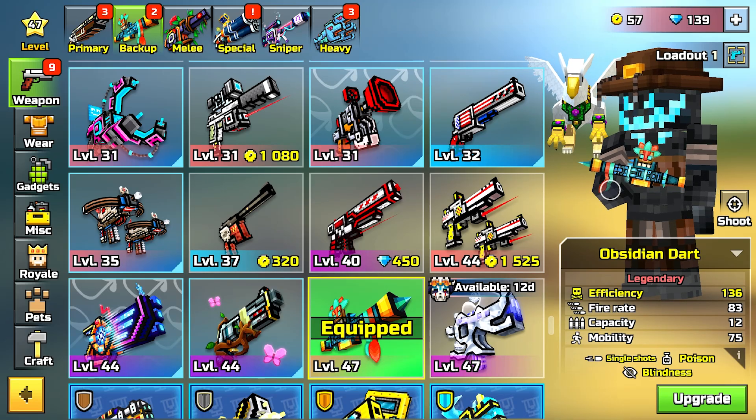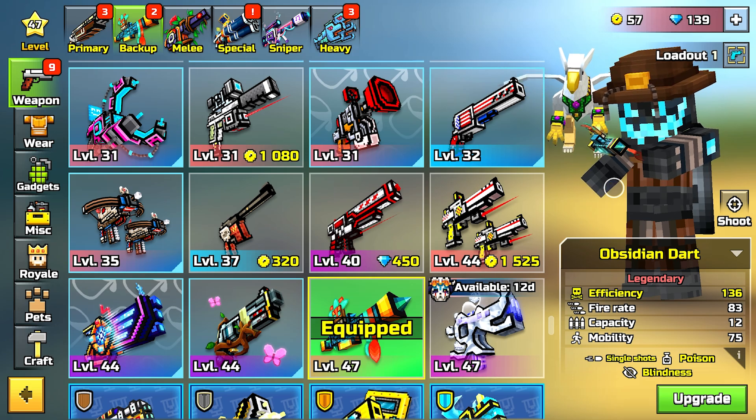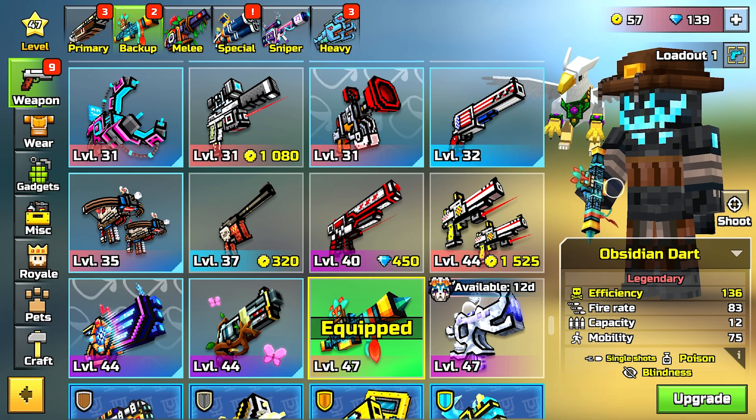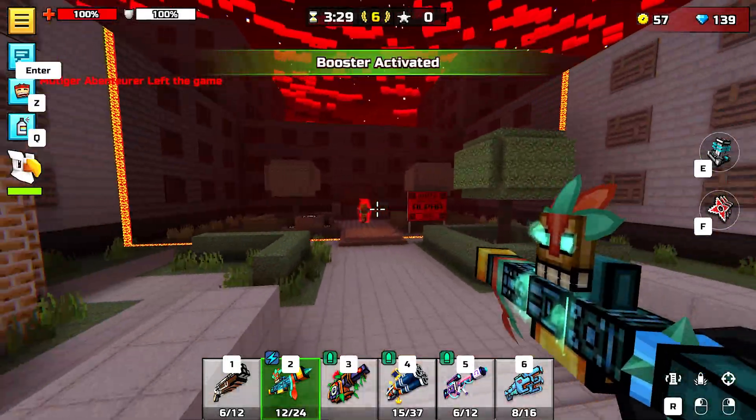Welcome back to another Pixel Gun video. We'll be looking at the Obsidian Dart backup weapon, which you can get from the new season pass right away when you buy it. Let's hop into some games and show how good this thing is. Silent School — perfect place to test this out.